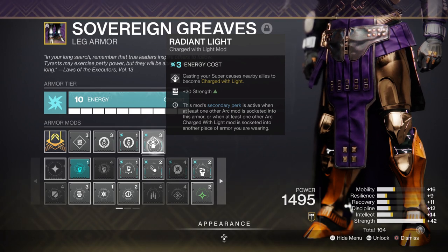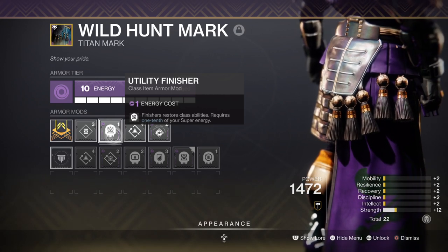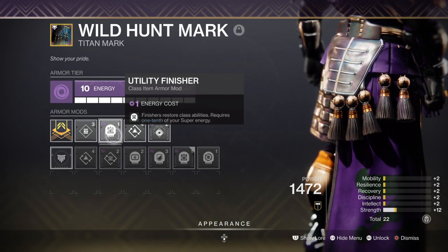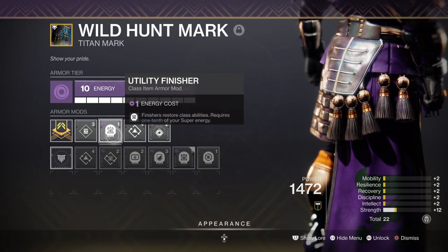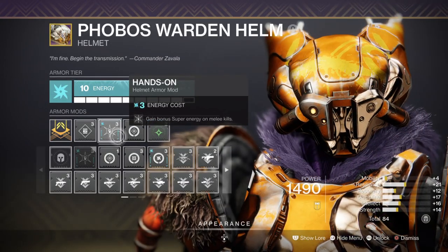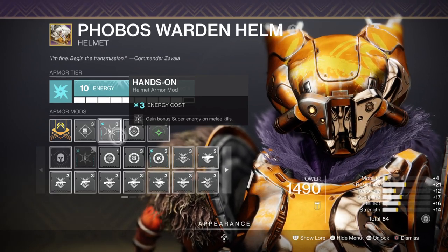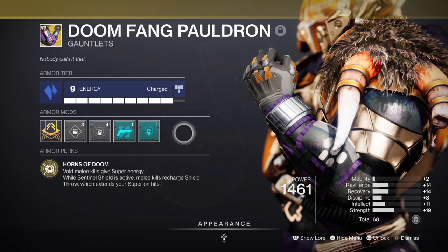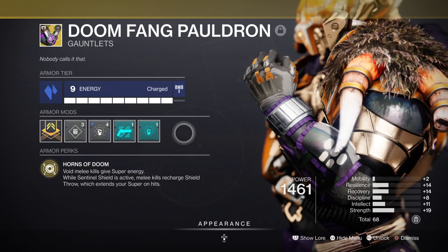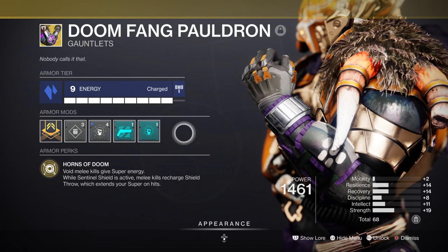This should solidify your melee stat and allow you room to expand from there. Resilience can be left at 50 since we have the Utility Finisher mod available, which can restore our class ability straight away for a price of one-tenth of a super upon finishers. Intellect is at 60 and is at a relatively safe spot to aim for, since we have the Hands-On mod and Doomfang Pauldron exotic traits. If you have the space, you can also put in the Powerful Friends or Fontal Wisdom mod for quick super regen over time, but only if you feel it's necessary.